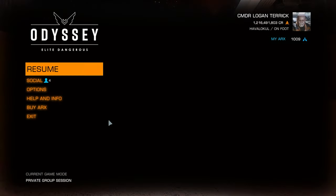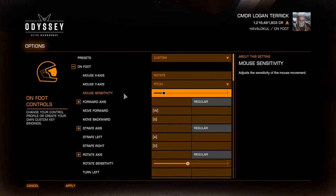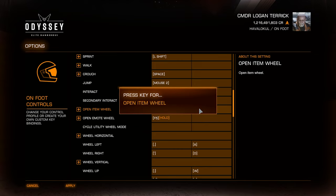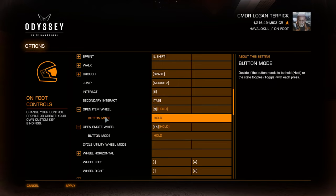I'm going to go into the controls and the options now — on-foot controls. In the on-foot section you can see I have open item wheel set to zero being held down, and I have open emote wheel set to F5 being held down. If you didn't know, you can set key binds to keys being held by simply holding the key when you bind them. I've also got both of these set to the button mode of hold.